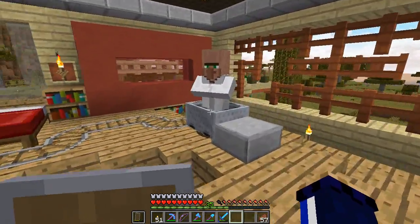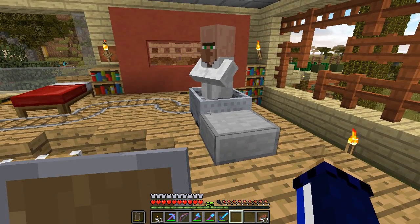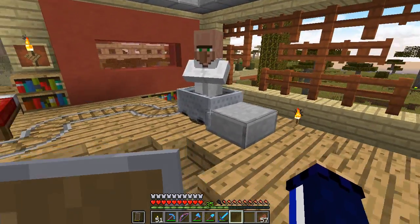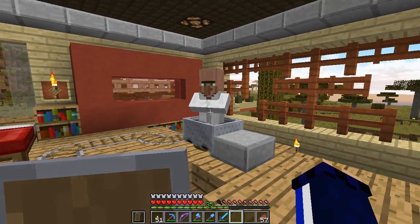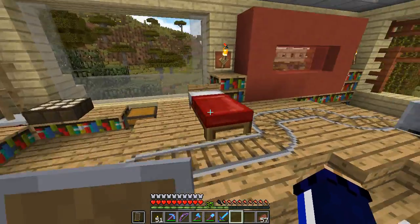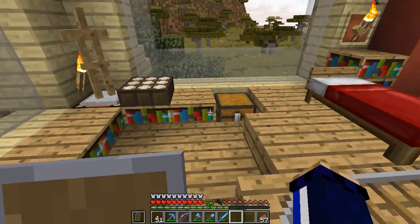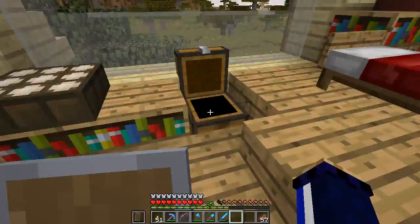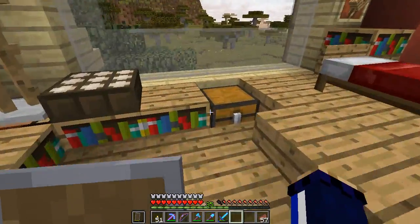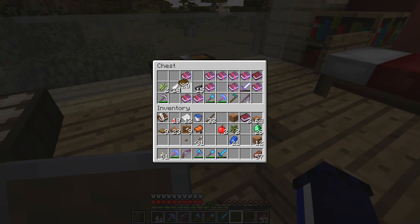Entities can kind of control minecarts and boats when they're in them to a certain extent. Roomie will happily just go back and forth on this track of his own accord - he's probably not going to do it now because he's camera shy - but he will actually go back and forth. You kind of saw it in the introduction. There's no activator rail, no powered rail pushing him around at all - that's entirely of his own volition. So I've been doing a bunch of trading, as you can tell by the amount of emeralds.